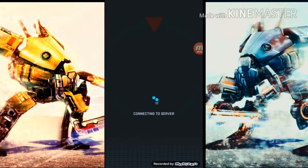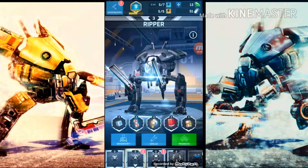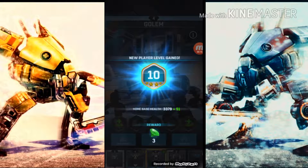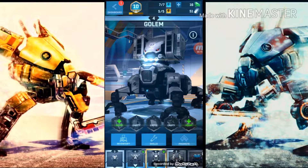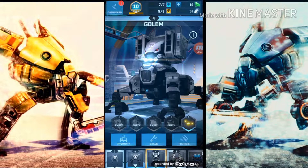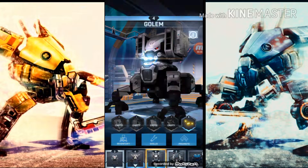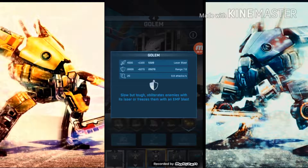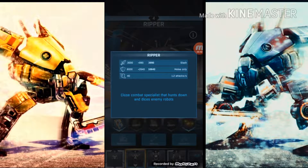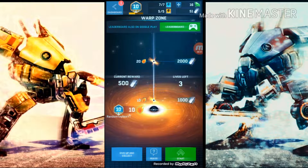Hey guys, welcome back to the Random Toy Box with Cole. Today we're back playing RoboSide and we're going to immediately start out by promoting the Golem and Ripper up and gaining another level. We're also going to equip them with everything. The Ripper and Golem both have a plus nine percent attack frequency. The Golem has about 5320 damage and 25,000 health; the Ripper has about 3990 damage and 10,000 health.